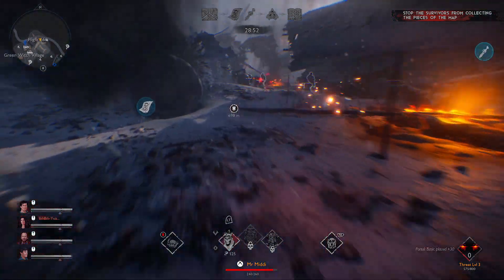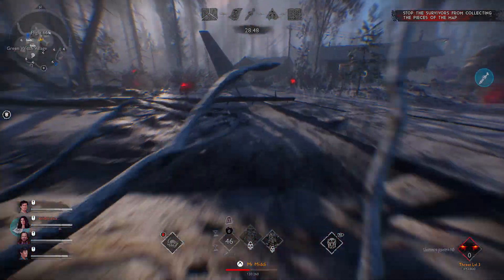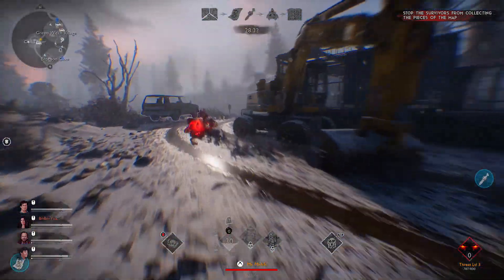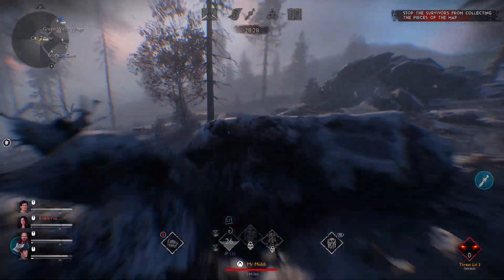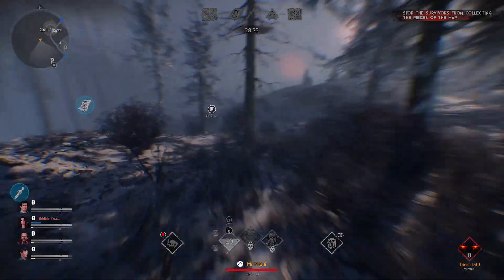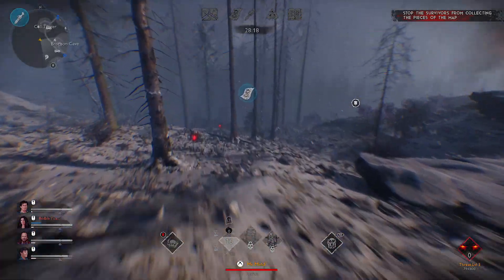We've hit level three now, so we'll pop a few portals down and go straight over there while collecting the orb, getting XP. Traveling while getting XP. Possessions are not really out of the question — I feel like this Kelly's going to manage her fear really well. The Support Ash is just going to keep her fear down constantly. That's going to be a pain. Where the heck am I going? I'm just going out the map for some reason.